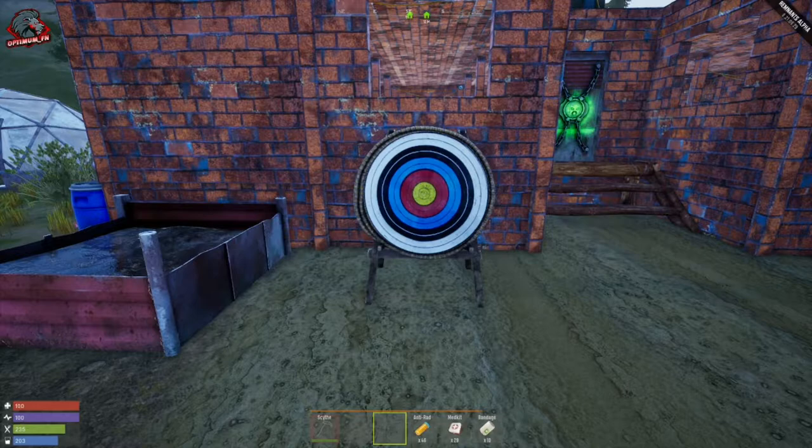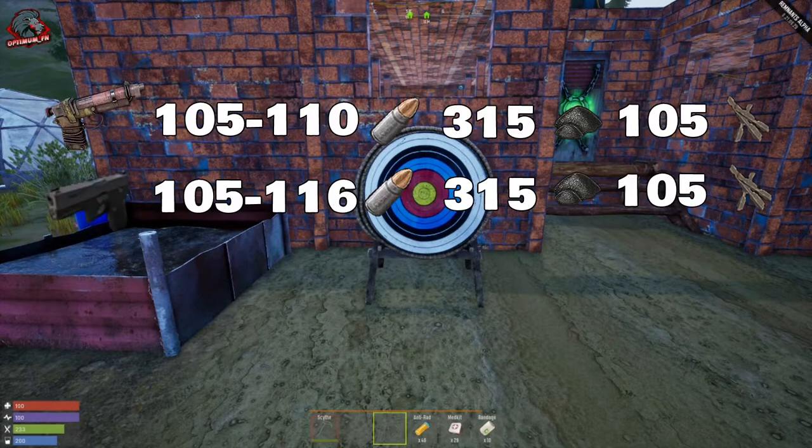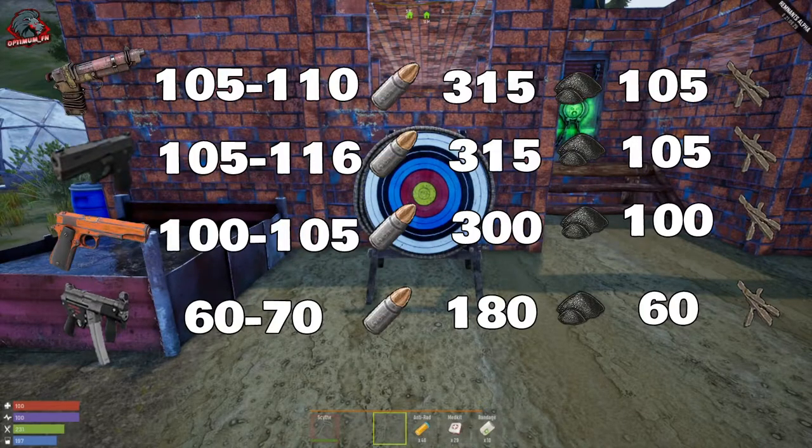I killed three collectors with each gun and took an average. The scrap pistol is 105–110 shots, costing 315 gunpowder and 105 metal frags. The P205 takes 105–116 shots at 315 gunpowder and 105 metal frags. The 9mm pistol took 100–105 shots — that's 300 gunpowder and 100 metal frags. The MPA took 60–70 shots, costing 180 gunpowder and 60 metal frags.